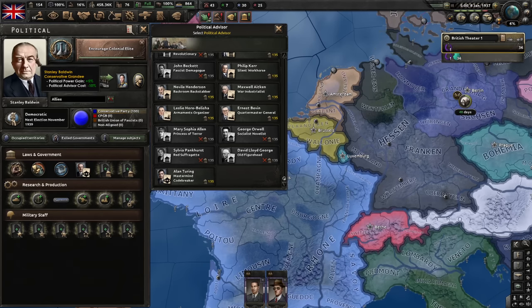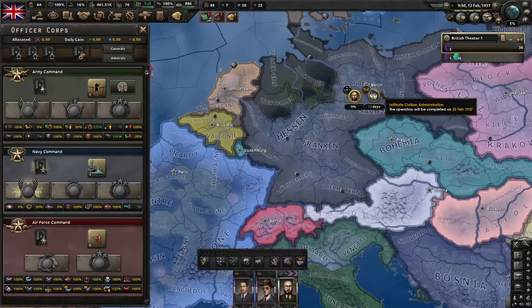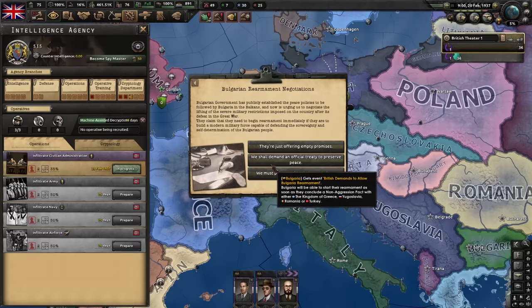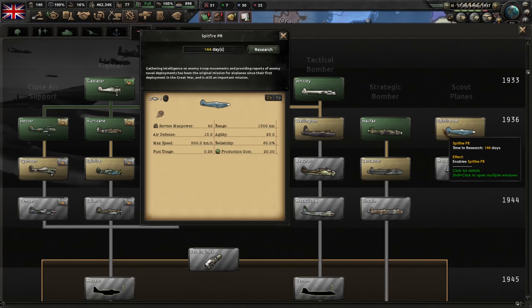Let's get Alan Turing while we still have Stanley Baldwin with his bonus. Shadow Scheme time. Another agent — go to Germany. Next up, we'll get an Italian operative while we have the spot. Bulgarian rearmament — give me a treaty. Should we get a scout plane? Why not? Let's research radar too. I need more military factories soon.